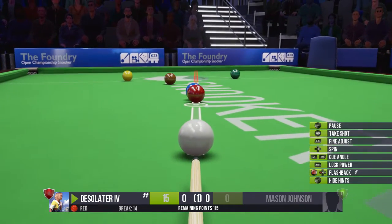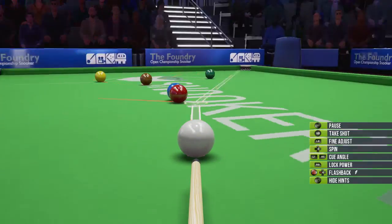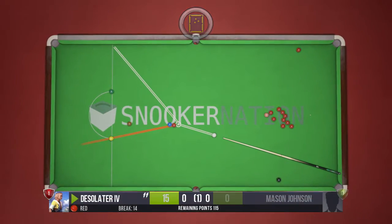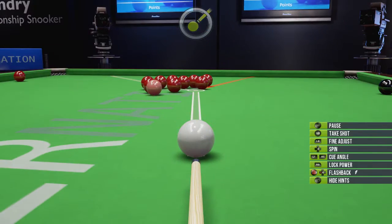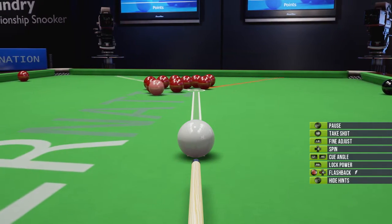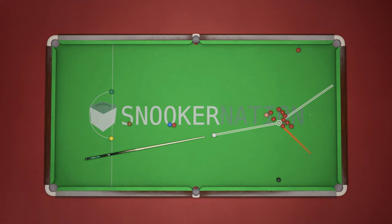The objective of the game is to get rid of all the red balls. Once all the red balls are gone, you hit the colored balls into the pockets and they don't get replaced. I should mention that every time you score a colored ball it gets replaced on the board in the exact same spot — but you have to alternate between red and colored, and red balls don't get replaced.